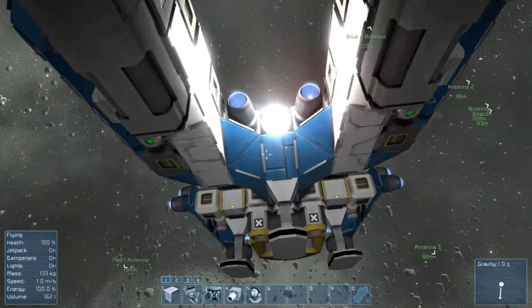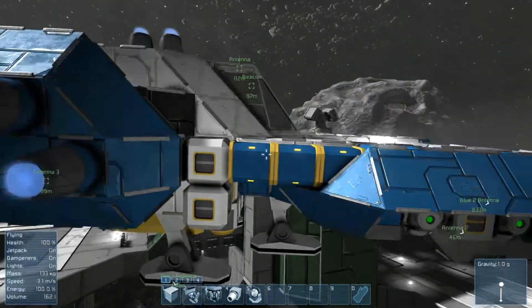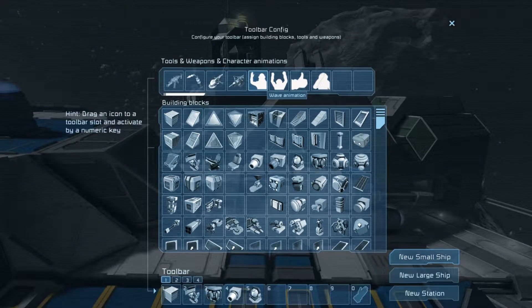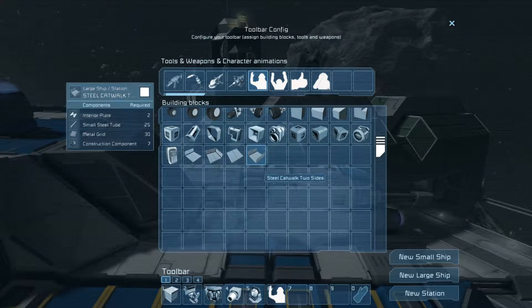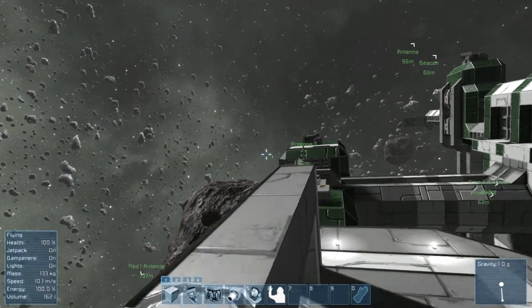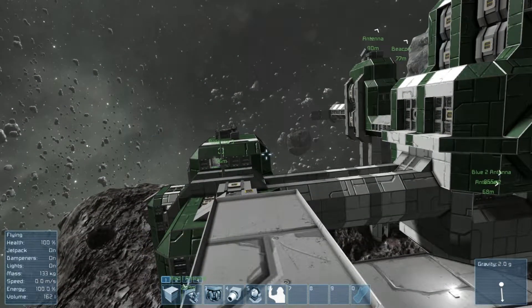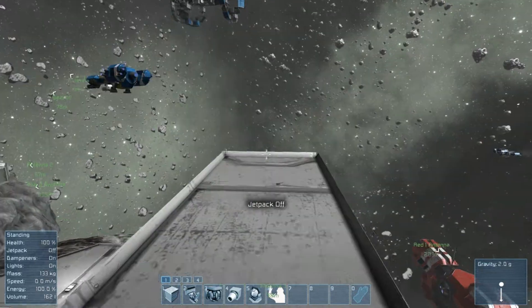The developers are very dedicated to this game, offering updates on a pretty consistent weekly basis. Last week, as of when I recorded this, there was an update. They added emoticon or emotional state animations into the game, and also a number of new blocks — these catwalk blocks, and a control panel. Those are all new blocks the developers add on a weekly basis. In a day or two there'll be another update — they're kind of surprises every time — but each week you get features added. Some are more functional, and some add new blocks to build with.